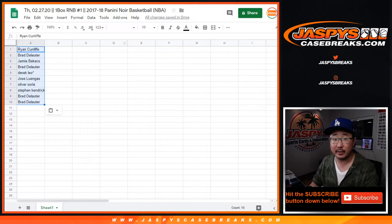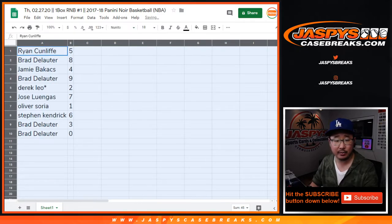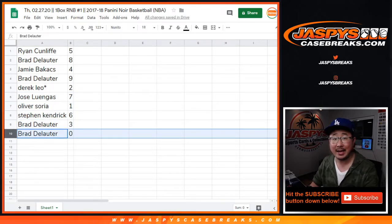Good luck everybody. So Ryan, you have number five; Brad with eight; Jamie with four; Brad with nine; Derek with two; Jose with seven; Oliver with one; Stephen with six; Brad with three; and zero.